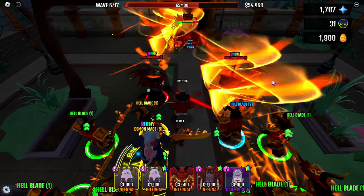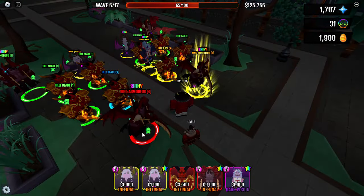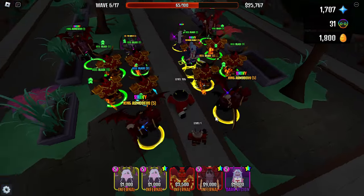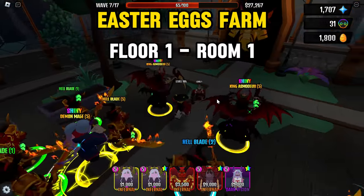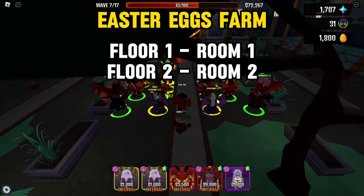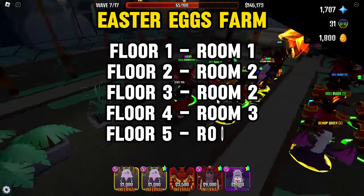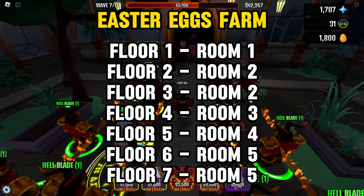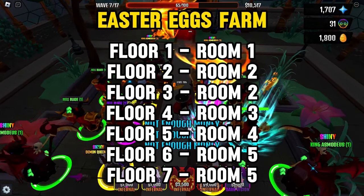Now let's move to the two towers that you can get for Easter Eggs. Easter Eggs are a new currency that you can get by beating any floor in Story Mode — you just need to choose Easter Mode and you will get Easter Eggs instead of Gems. Here are the best rooms to farm Easter Eggs on each floor: floor 1 is room 1, floor 2 is room 2, floor 3 is room 2, floor 4 is room 3, floor 5 is room 4, floor 6 is room 5, and floor 7 is room 5. If the last room on the seventh floor is too hard for you, you can farm the first room, even if it will give you a little less Easter Eggs.